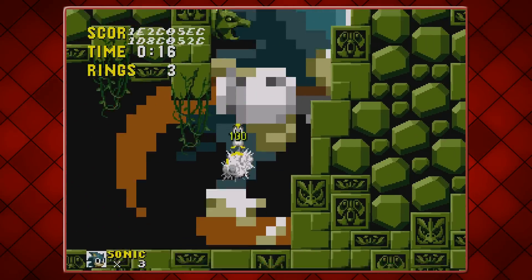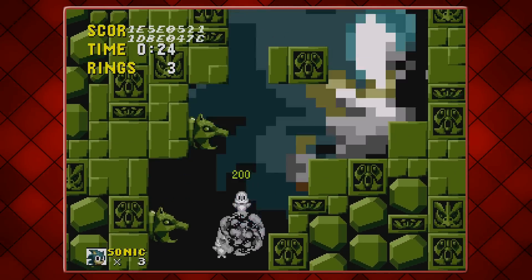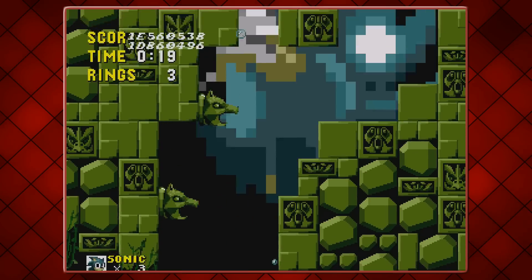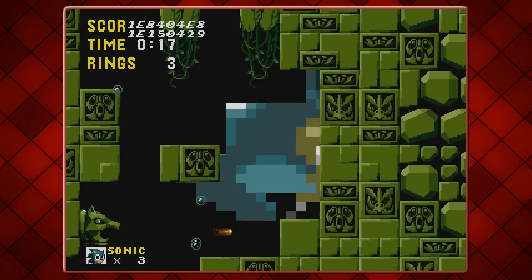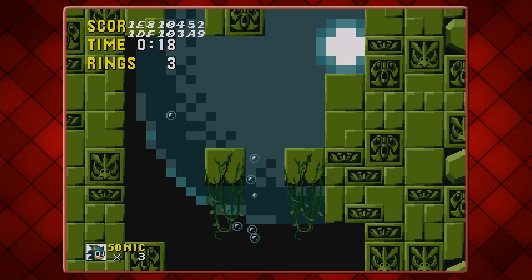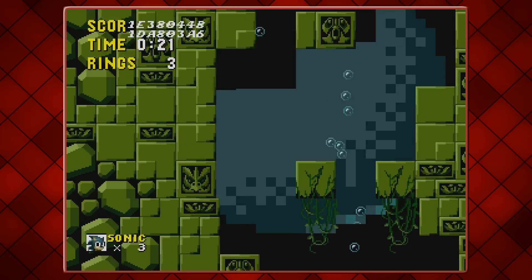Here we go — we're underwater. Eggman! Stood no chance. Just destroyed him before he even had an opportunity to move. He was that easy.